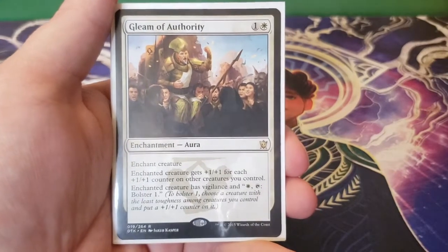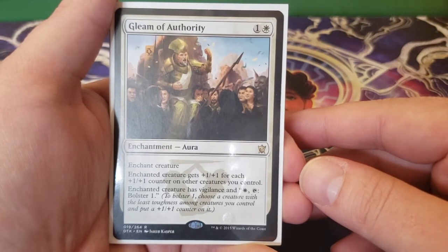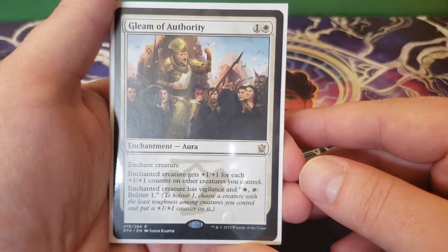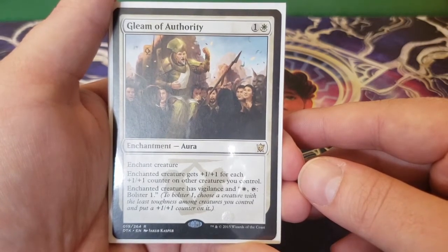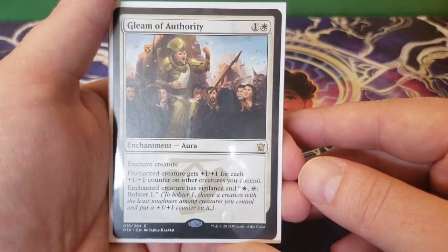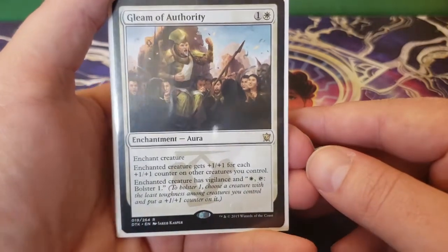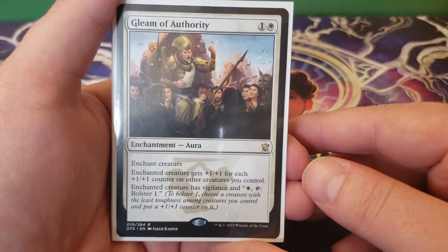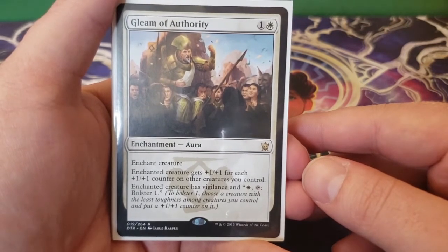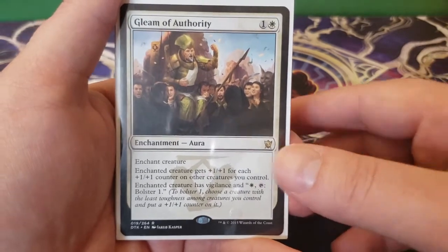Next up we have Gleam of Authority — one and a white, enchant creature. Enchanted creature gets plus one, plus one for each plus one, plus one counter on other creatures you control. Enchanted creature has vigilance and white bolster one. To bolster, you choose a creature with the least toughness among creatures you control and put a plus one, plus one counter on it. You enchant something, it becomes extremely big and has its own ability to make itself even bigger. With Lazel in play, the bolster mechanic will be doubled.